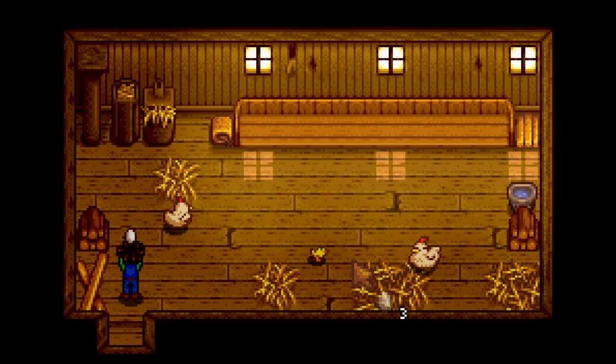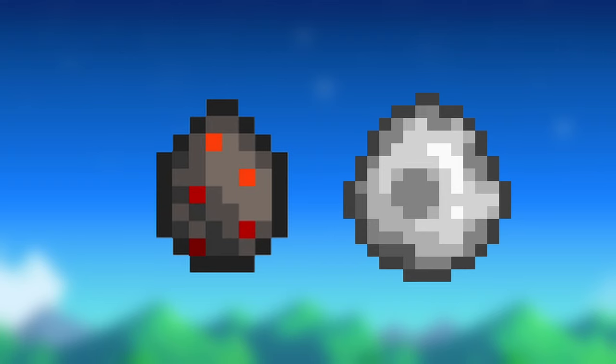The big coop comes with an incubator. In the coop, you have to manually place an egg in the incubator and wait for the egg to hatch. This incubator is where you can place a void egg or dinosaur egg if you are able to come across one.